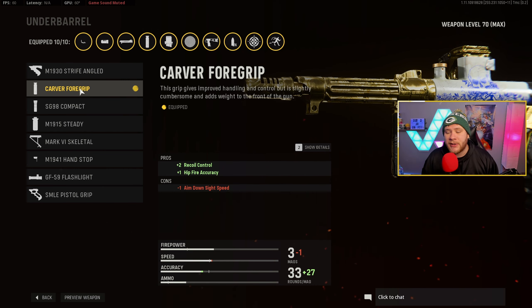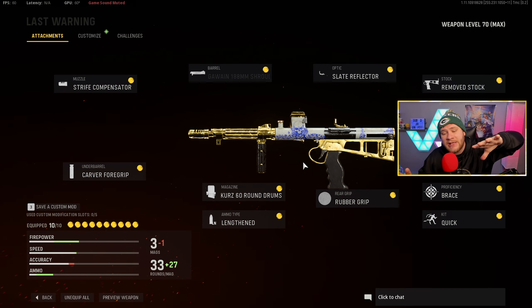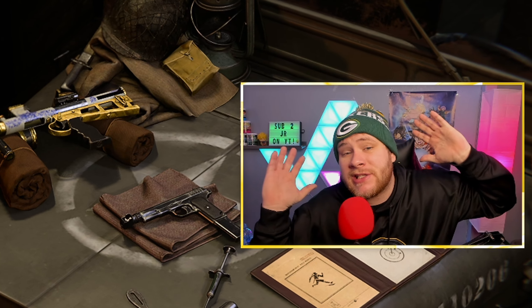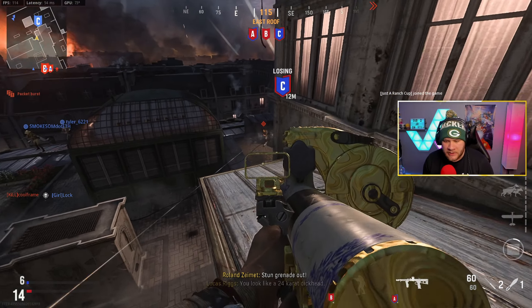You can also run the M1941 Hand Stop as an alternative, but I prefer the Carver Foregrip on this setup. Here's the class setup on screen one more time — go drop a nuke with it, 100 kills, 200 kills, I don't care. Let me know what you think and if there's anything you'd like me to change I'll make a video on it. Alright, let's hop right into the gameplay!